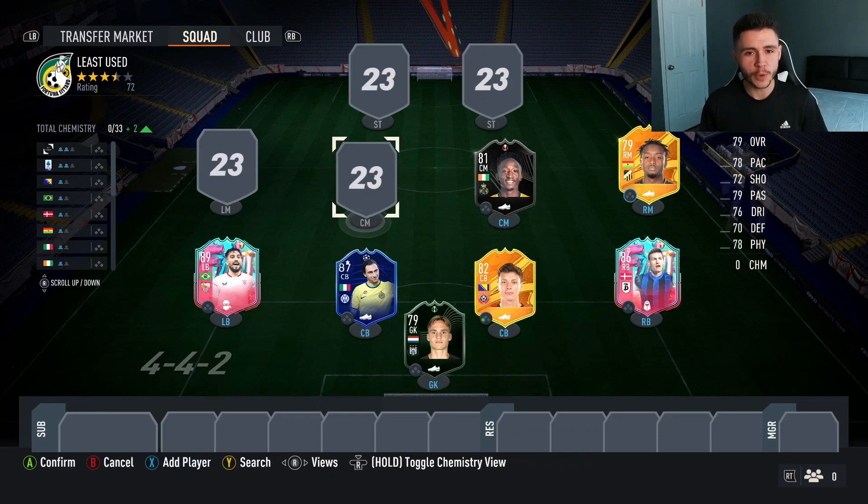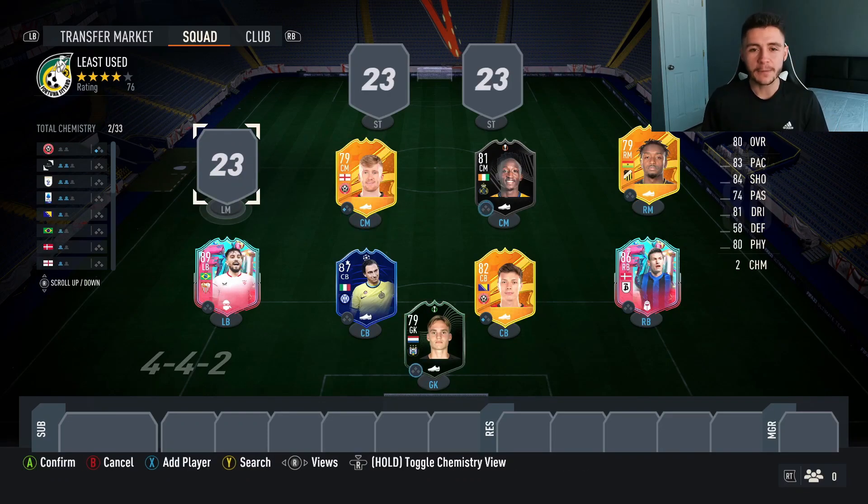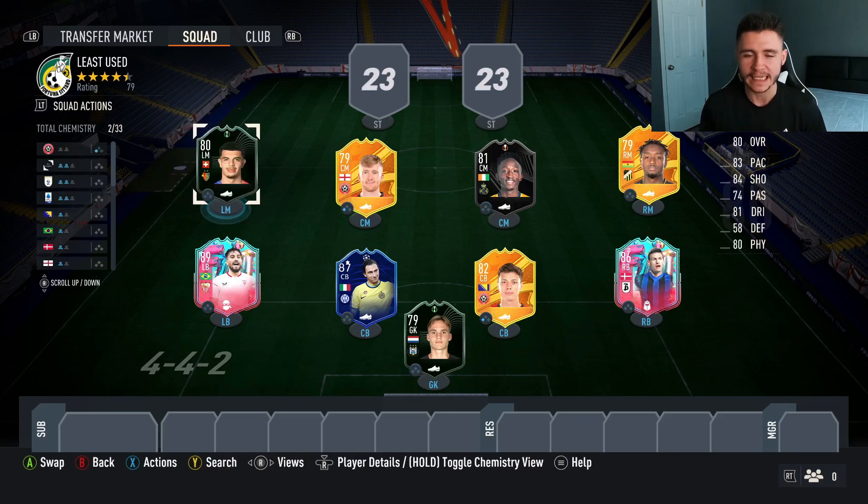Completing the center mid partnership, and someone who's actually going to give us a bit of chem in the team, is going to be none other than Tommy Doyle. He's played a total of 400 games. Completing the midfield is another Conference League card, and it goes by the name of Zeki Amduni. He's played a total of 488 games.